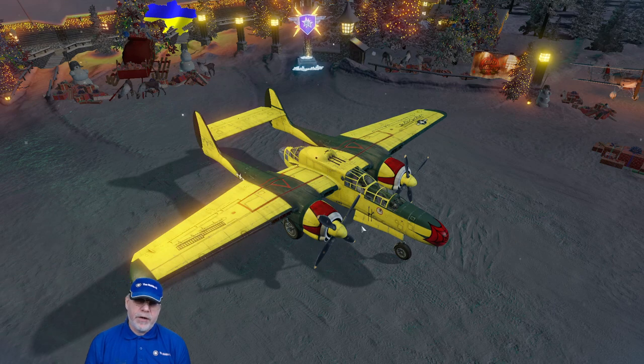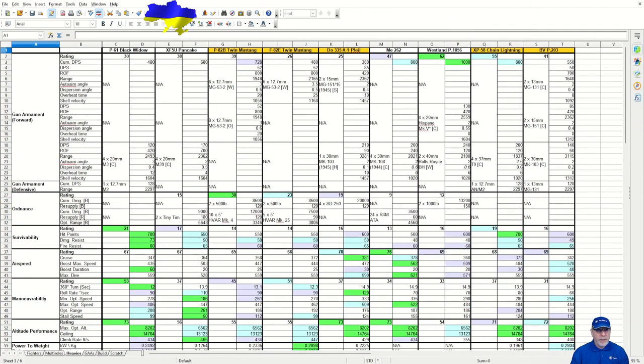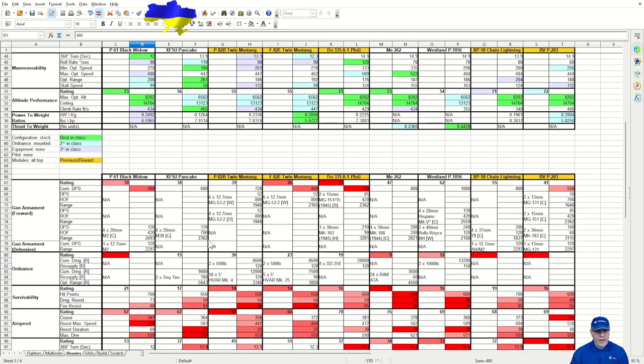Let's take a look at the details of the aircraft in the spreadsheet. If you don't want to look at it, use the link below to skip ahead. Here we have the spreadsheet for all Tier VIII Heavies. The Black Widow is in columns C and D. There's an instructional video linked below if you need it. Looking at the armament, the gun rating is 30 and the cumulative DPS is 480 — not good news in theory. Scrolling to the worst-in-class figures, that's third worst-in-class rating and second worst-in-class cumulative DPS.